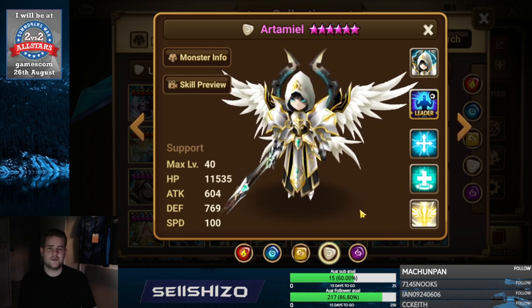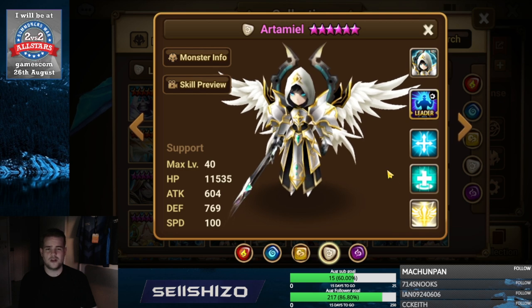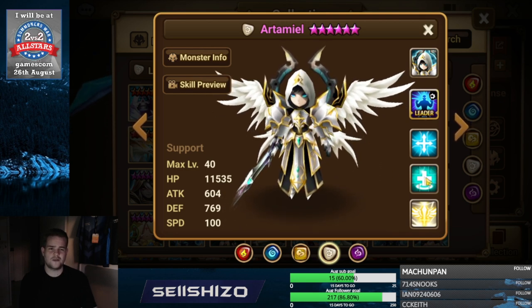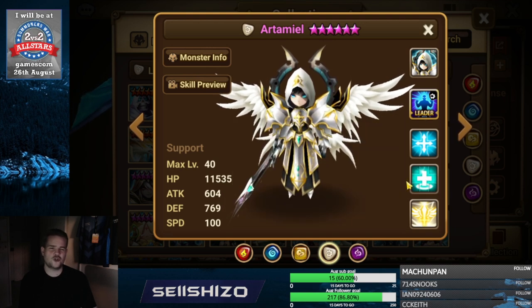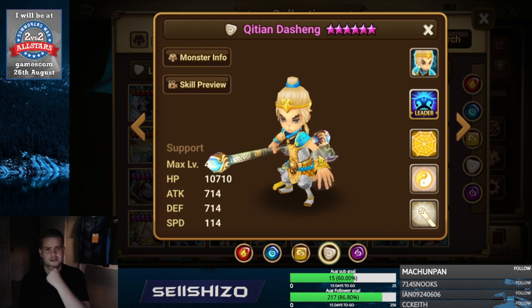Artemiel — definitely go counter damage, defense increasing effect, and crit damage S1. If you have a good combination of those three lines, Artemiel will start to deal a lot of damage. You could say recovery S2, but I'd rather focus him on more damage.